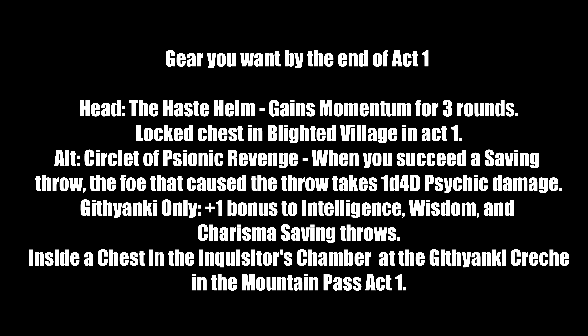For necklaces in Act 1: Moondrop Pendant — when the wearer is at 50 hit points or less, they don't provoke attacks of opportunity. Great because you'll be moving around frequently. Solve the Selûnite magic chest puzzle in the Owlbear Cave in Act 1. Don't bring Shadowheart when doing this or you'll get heavy disapproval. A good alternative is the Amulet of Misty Step — grants Misty Step like the spell. Found in the Shattered Sanctum at True Soul Gut's quarters in Act 1. There are ways to access the quarters without stealing the key or killing True Soul Gut.